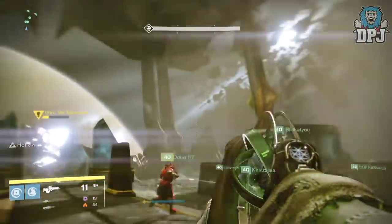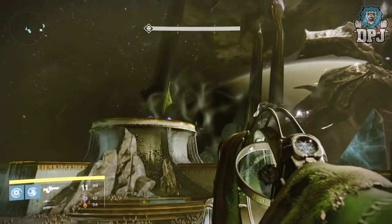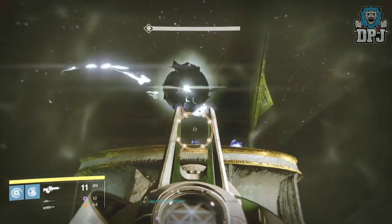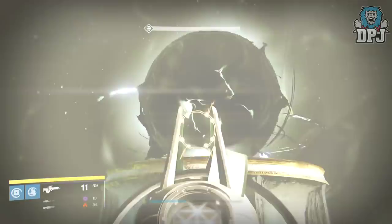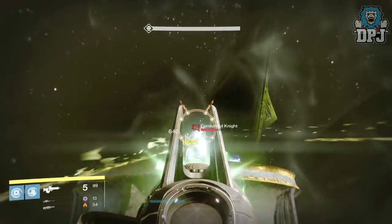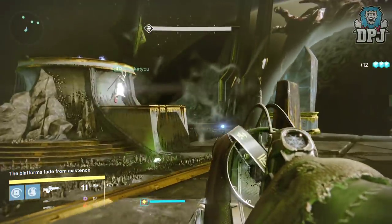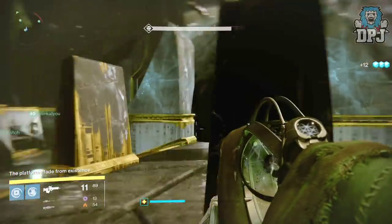Because I was running the Black Spindle and obviously cannot use another exotic, I chose to try a few times using my 309 attack 1000 Yard Stare for the knights and ogres, then switching my primary to the Touch of Malice. The outcome was significantly better, even though my overall light score went down.